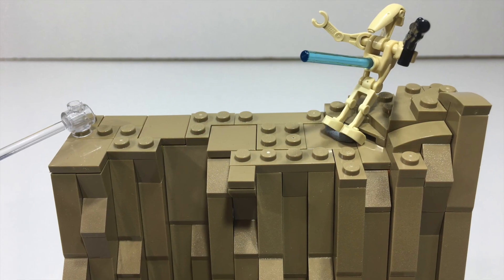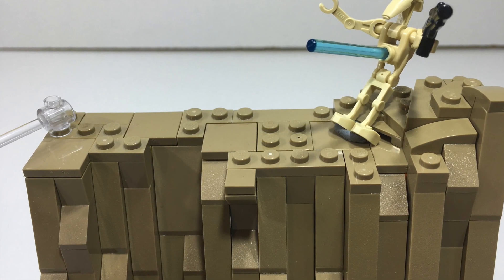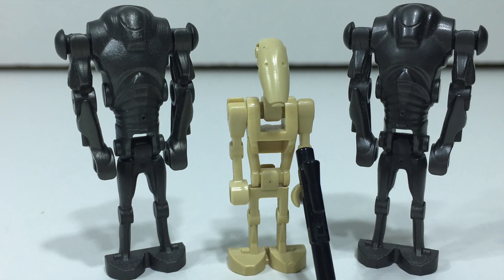Finally, at the very top of the MOC, we have some more terrain using some dark sand plates and tiles, and then I added a small rise on the right side using some wedge plates. Let's get on to the minifigures.